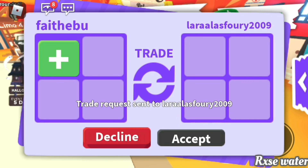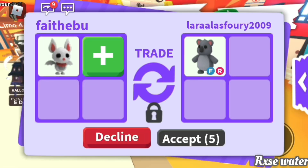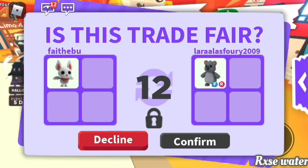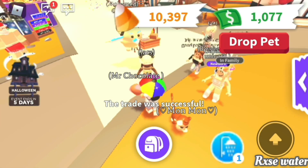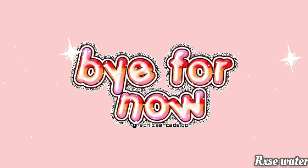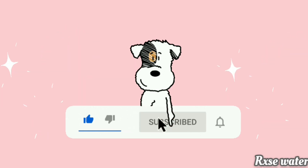Sadly this is the last trade for this video. The person wanted any Halloween pet, so I put my albino bat and they put a fly ride koala. I honestly think this is a really good trade because koalas are out of game and they're ultra rare, just like the albino bat, but hers was fly ride. I really think this was a win — comment down below what you think!